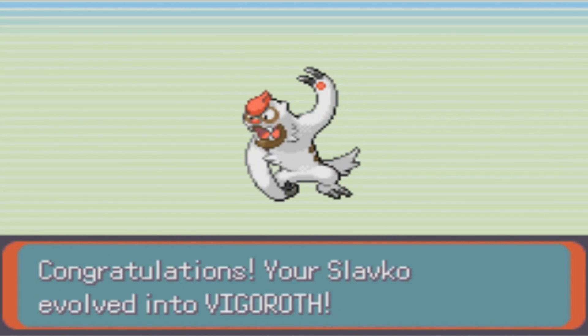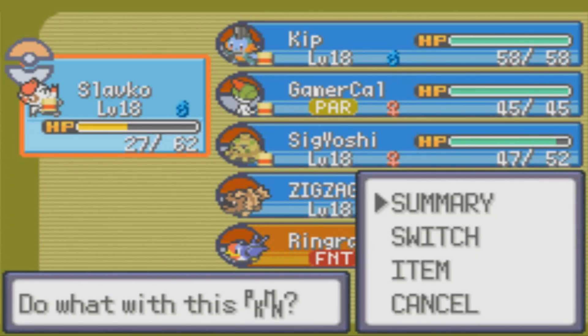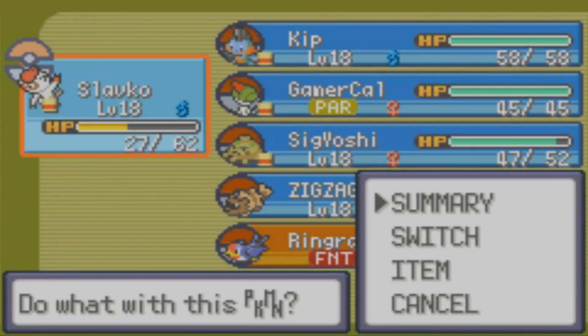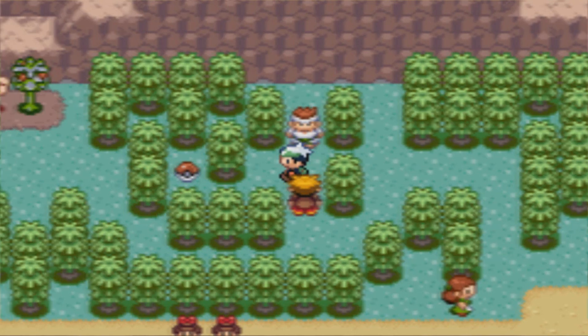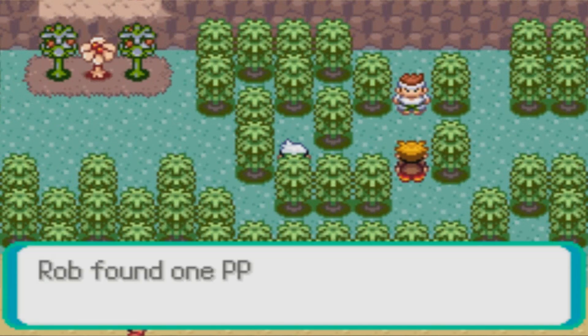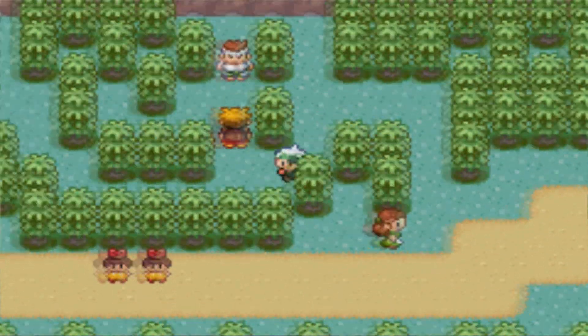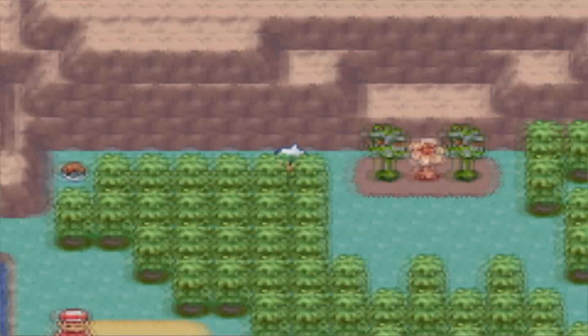Slakoth has now evolved into Vigoroth. Normally when you have a Pokemon that goes to its middle stage, you're always thinking 'I wish it would get to its final stage already.' But the interesting thing about Vigoroth is that it does not have the same ability that Slakoth has. Instead of Truant, it has the ability Vital Spirit, which actually prevents it from being able to fall asleep. So we don't have to worry about Truant for this stage. We will get Truant back when it does fully evolve, unfortunately, but with Vigoroth you get a nice little break so you don't have to worry about Truant being annoying.